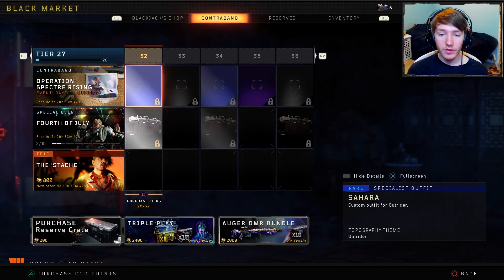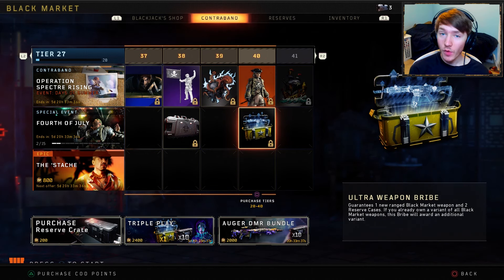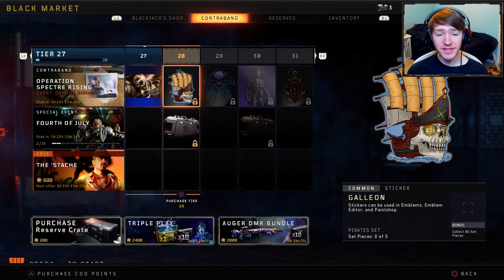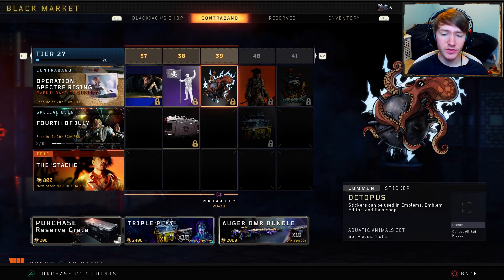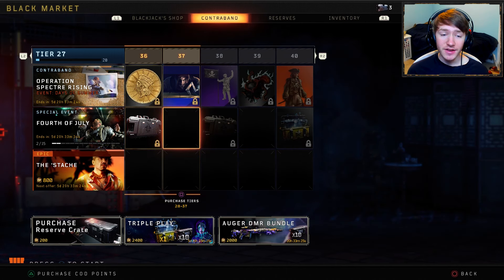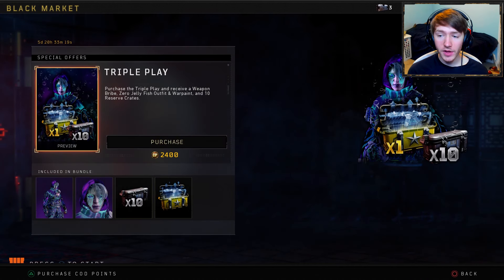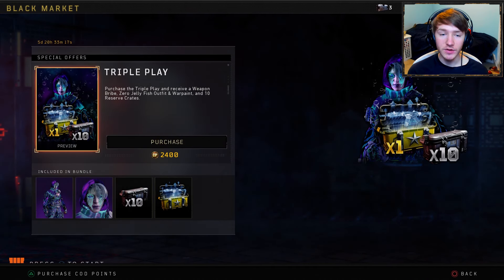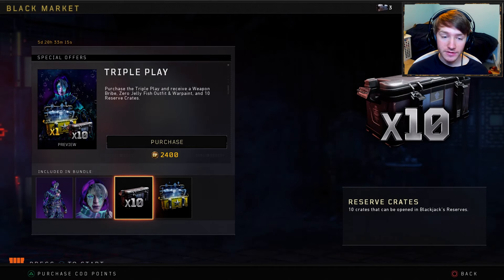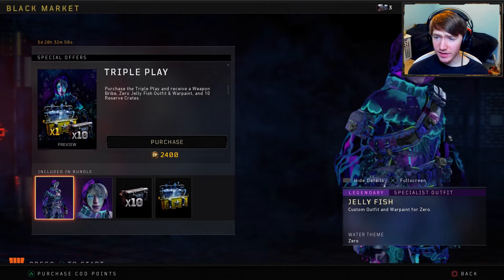We didn't like the weapon bribe, so they gave us the ultimate weapon bribe, which is basically what a weapon bribe should be — it gives us a guaranteed new weapon. It's going to take a bit to get there since it's like 20 or 30 tiers, not too bad. Ends in five days, not bad at all. I actually really love this, and they're also selling a triple play which guarantees you a new deal. It gives you a cool skin like this jellyfish skin.